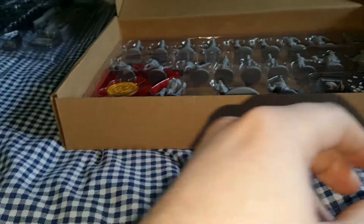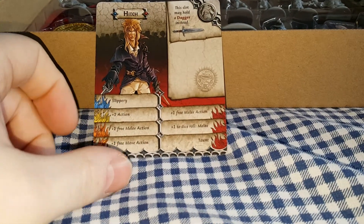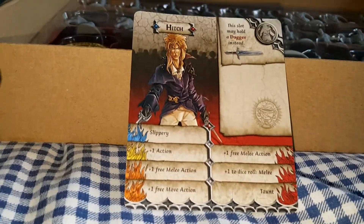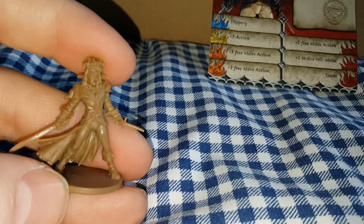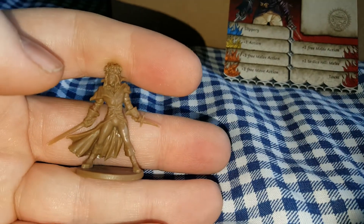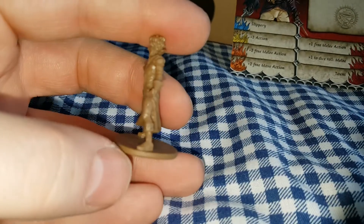We'll now take a look at the heroes — you might recognize a few. Here's the first one — this is Hitch, which is obviously based on David Bowie from the movie Labyrinth. Now I think this figure is going to go up in price — it's going to be quite pricey, mainly because unfortunately he died this year, and this was actually made before his death. So it's going to be worth a bit of money.